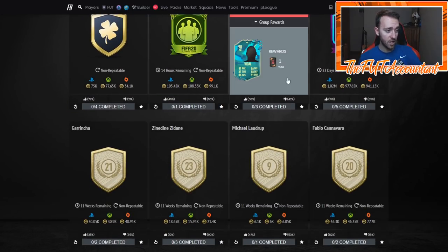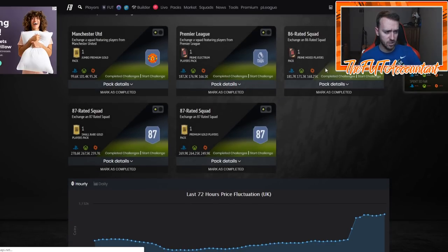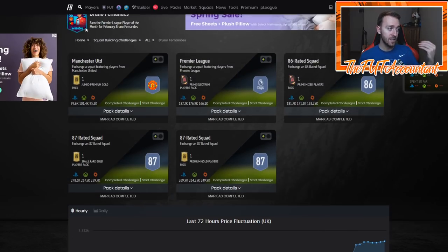You can tell the massive influence this had on other SBCs today. This Bruno Fernandez SBC, which was like 700k before — 676,000 coins, it was 700k right away, 674k after rewards on Thursday — the man is now over a million coins.